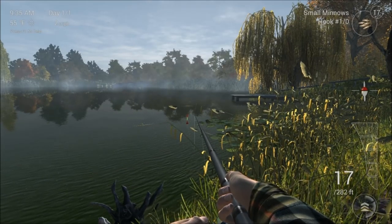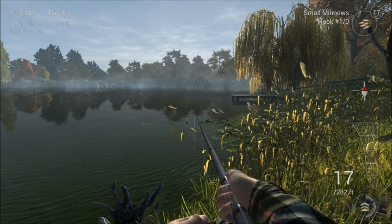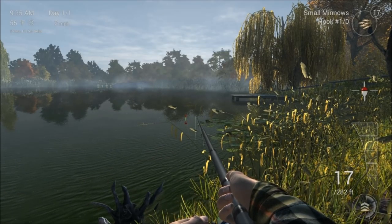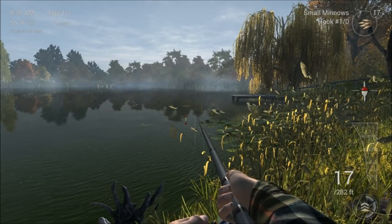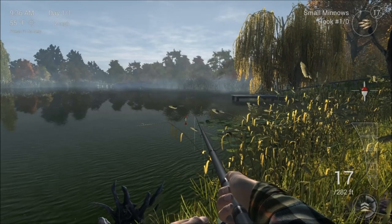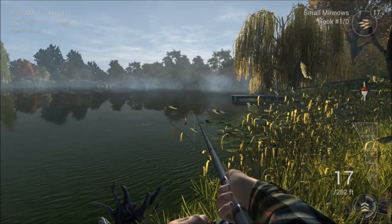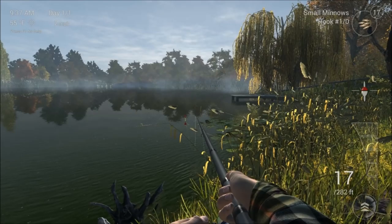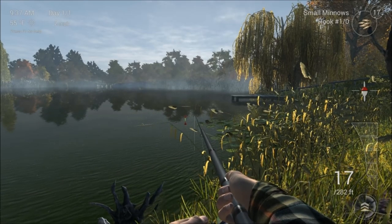Sometimes you can tell with the float when it's a pike because you get a boil around the float — the water sort of bubbles and you see ripples come off. As for the perch, I've noticed a few times they just tend to slide away gradually. If you just want to catch numerous perch, you can just use normal worms and get them literally a fish a chuck just here. But as with any trophy-sized fish, you have to put in a bit of time and effort — that's what makes it so rewarding when you get one.